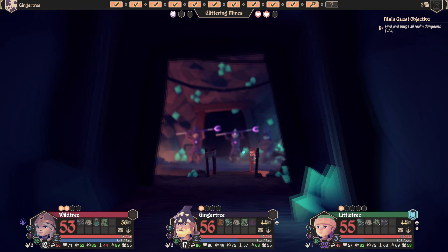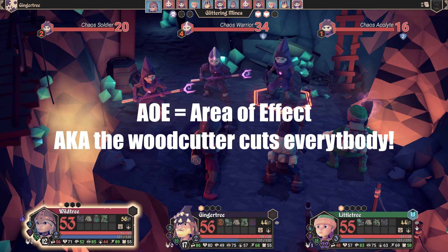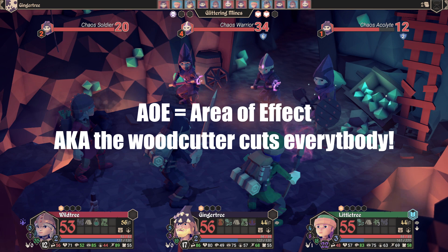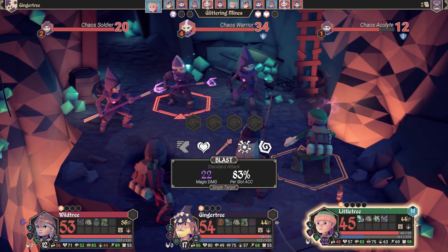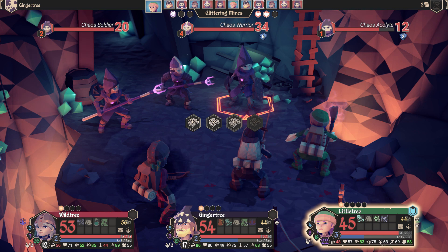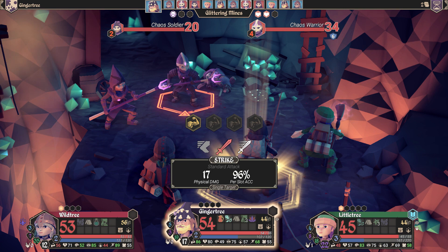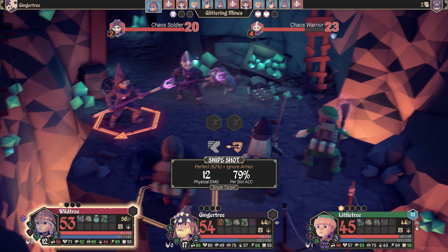The woodcutter is in essence a party AOE damage-type character, and the ideal situation is to be attacking that center character most often. The problem is that For The King does a pretty good job of buffing and debuffing enemies. If the center target has a shield buff and heavy armor that's hard to get through, the woodcutter's best option has been taken away — he's forced onto a different target and that AOE just isn't as effective.